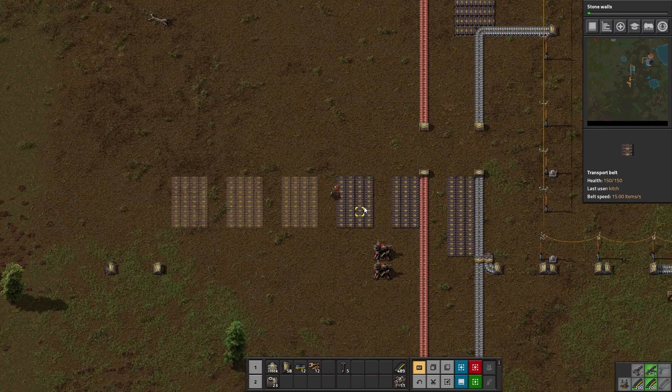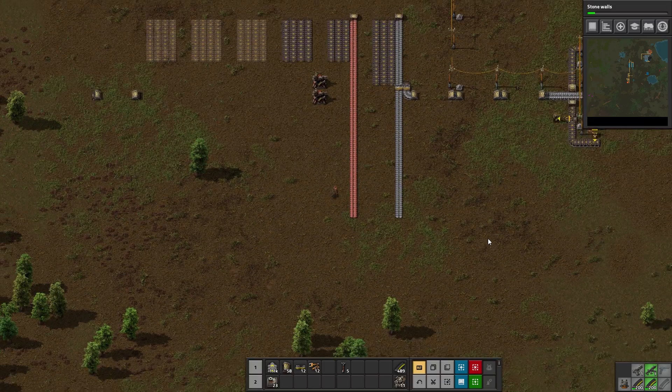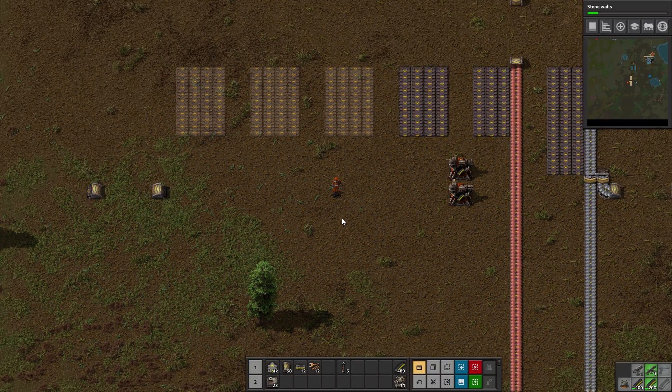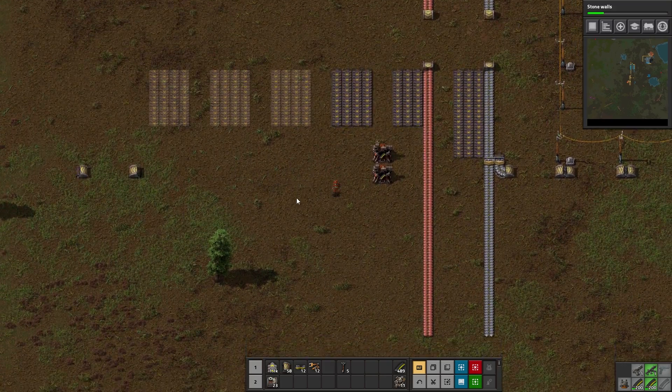I'm also thinking that generally in a lot of my playthroughs, I build on one side of the bus. The reason why I do that is it's ingrained from my first days of bus usage — it leaves some open areas where I can constantly expand the bus going that way, should I need to.